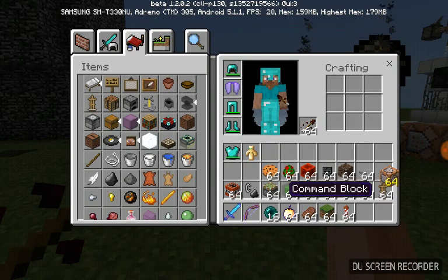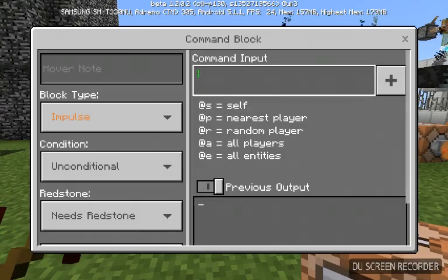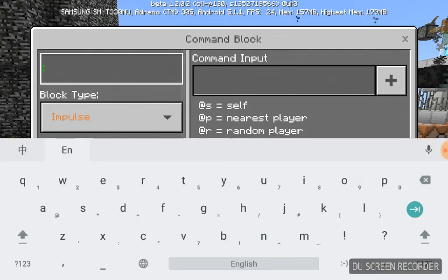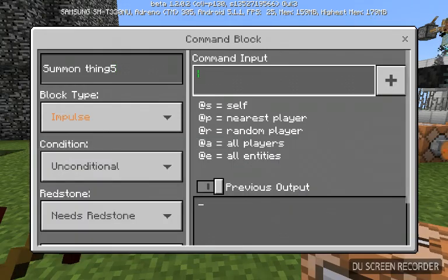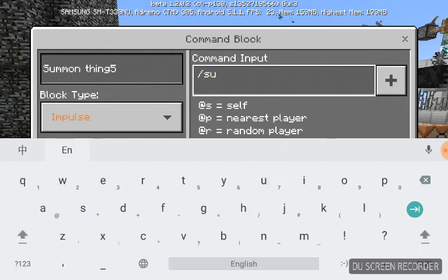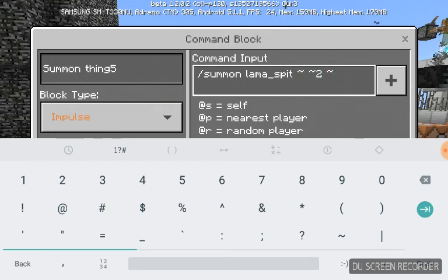Oh my gosh, I can actually summon the Llama Spit! That is so cool! Guys, don't leave the video yet. The command is slash summon llama_spit, tilde tilde 2 tilde — wait, actually it's double-L: Llama. I did not know how to spell Llama before that.